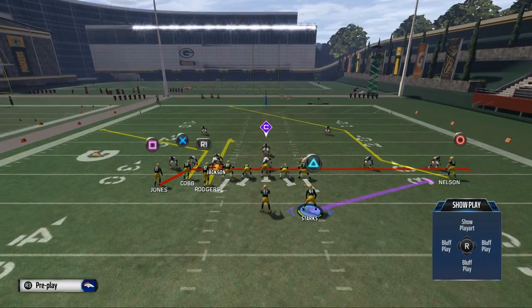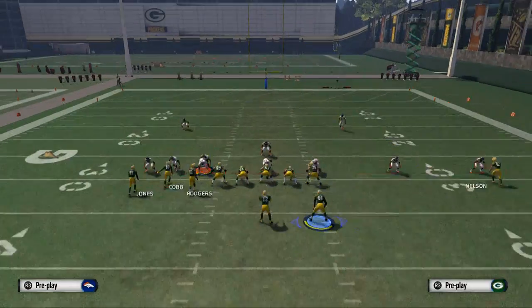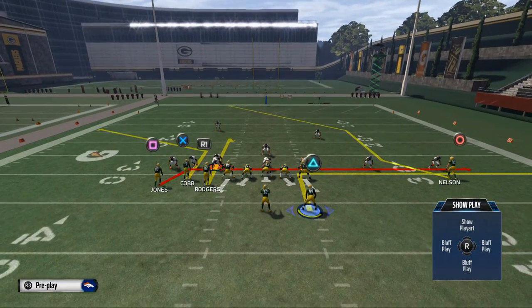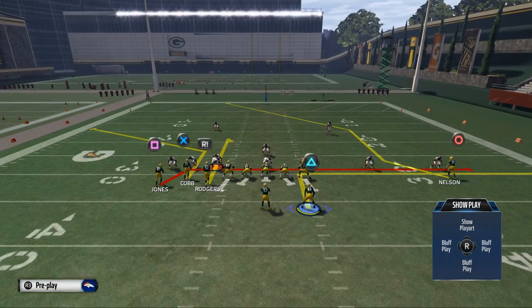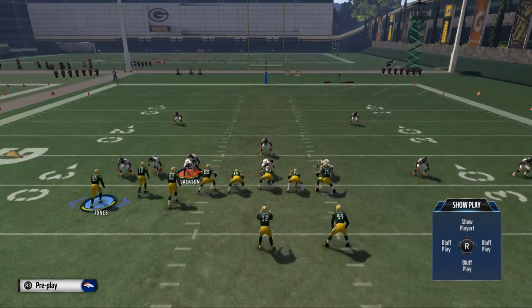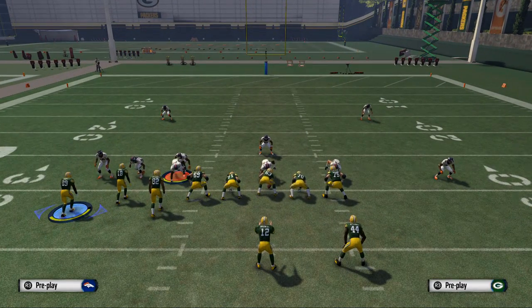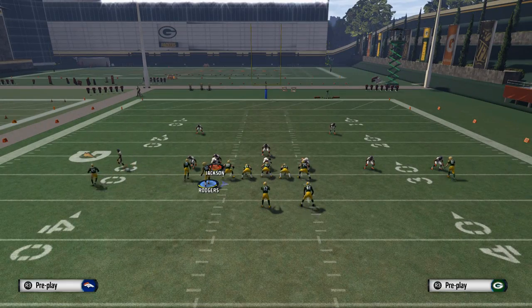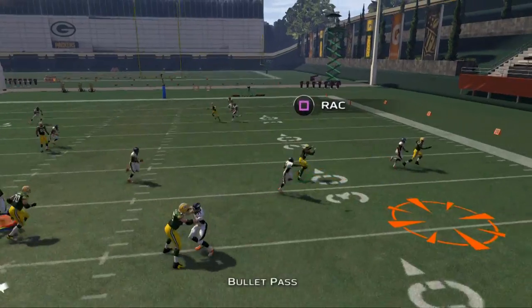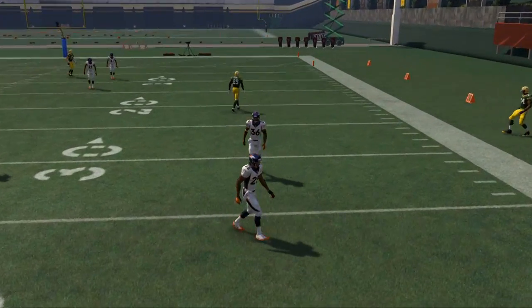With your running back James Starks, we can do two things: we can either place him on a wheel pattern or a quick out — either option will work just fine. What we want to do is motion James Jones to the far left, and right before he sets his feet we're going to snap the ball. It's going to give him a nice little speed burst on this drag over the middle of the field.